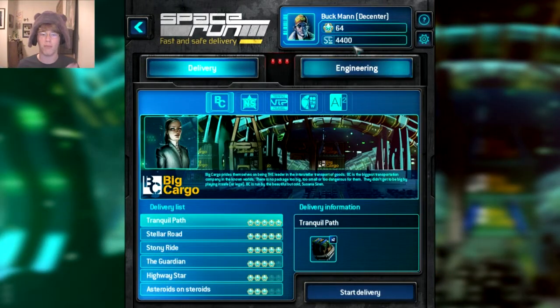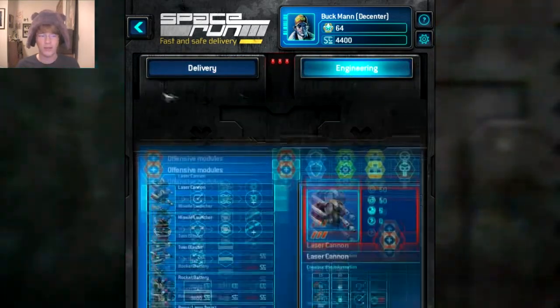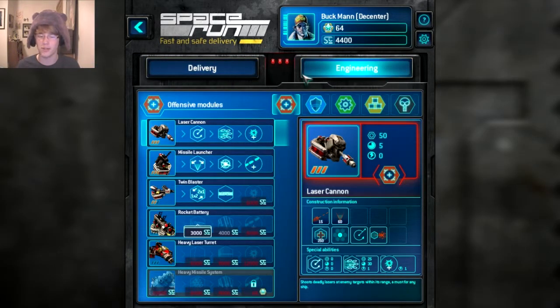Before you choose a mission, you have money and reputation. Reputation lets you unlock certain weapons and things you can have, and also unlocks new levels. In the engineering section — besides the delivery missions — you have unlockable weapons and systems that you can buy with credits you earn over time, unlocked using your reputation.